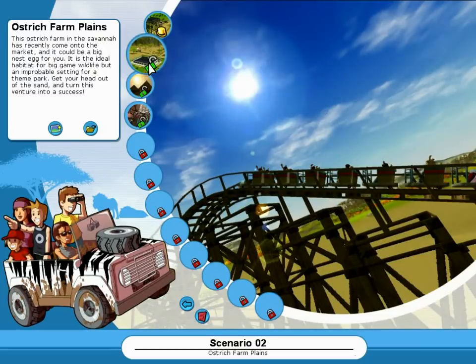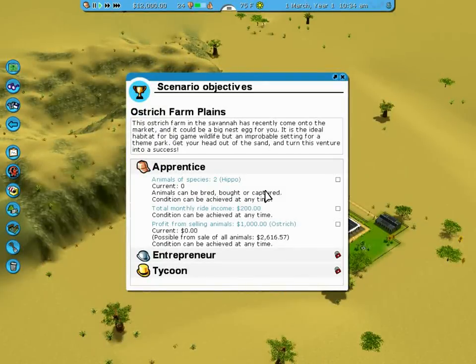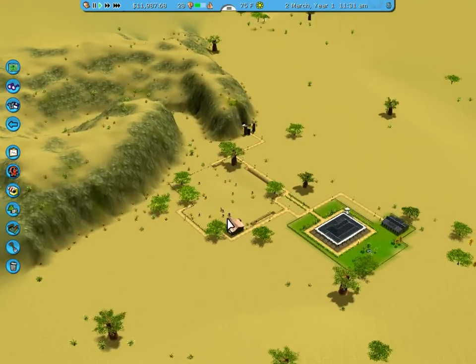I'll pause it while it loads up. Welcome to Ostrich World! Let's see what I've got to do. For our first objective, we need two hippos, two hundred dollars in monthly ride income, and we've got to sell one thousand dollars worth of ostriches — which looks like we can do at any time. Let's take a look at our park.